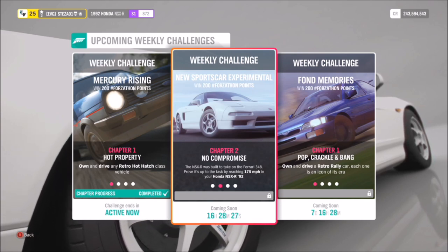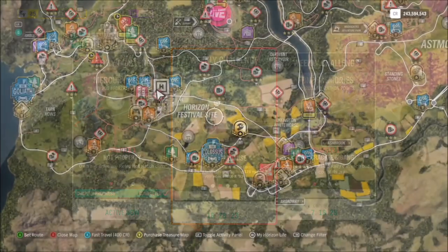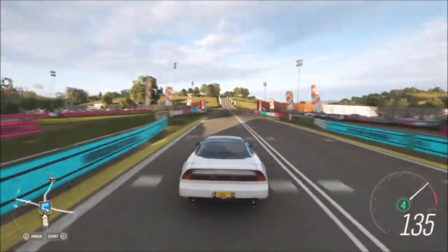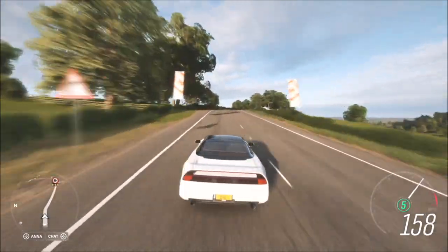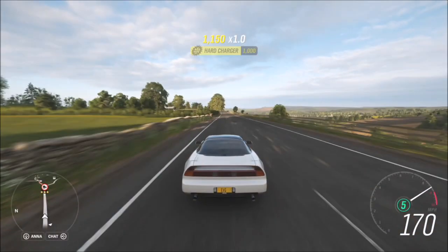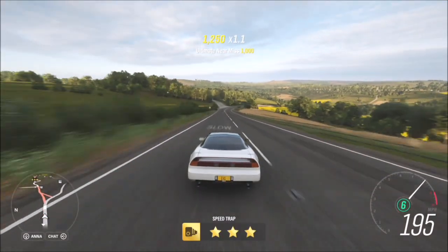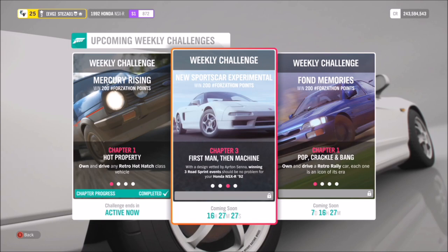The first challenge just wants you to reach 175mph in your NSX, which is nice and easy to do. If you start at the Forza Horizon festival site, as soon as you turn right there is a long straight road with a speed trap on it - you can very easily hit 175mph plus on there. If you don't start there, you can always just hit up the freeway or any long straight road will do the job.